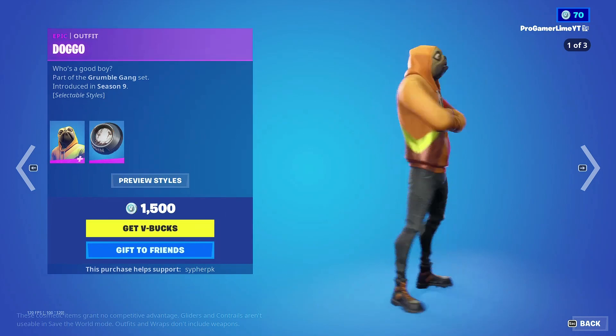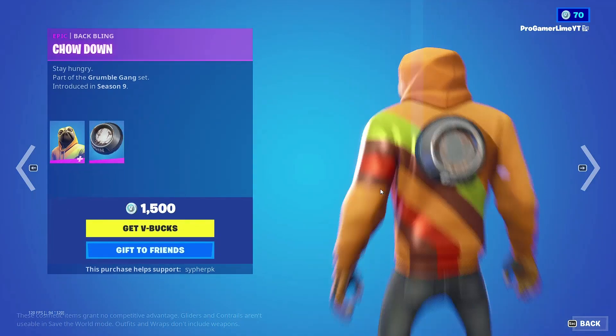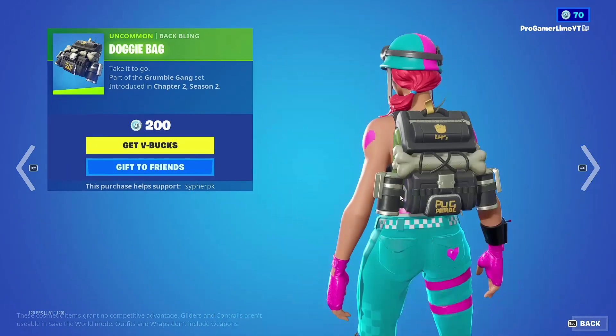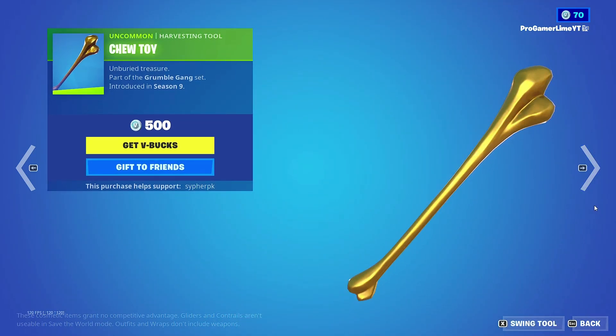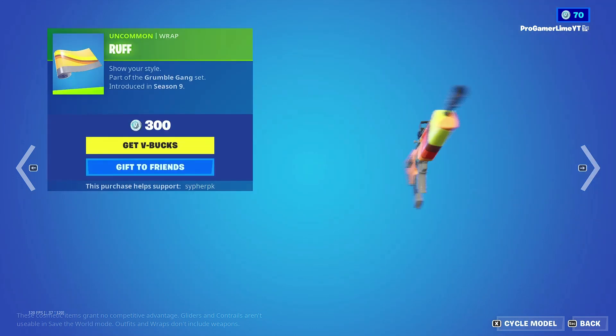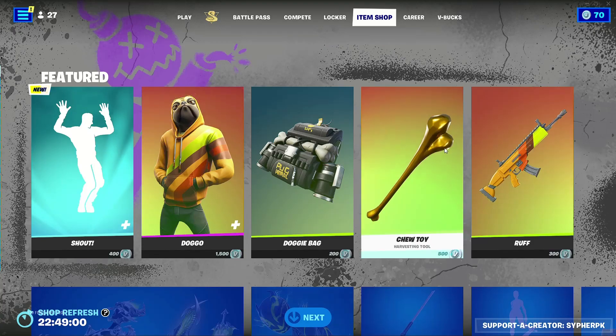We also got the Doggo skin back in the shop as well, with the Vacuuming Chow Down. We also have the Doggy Bag, the Chew Toy Pickaxe, and the Rough Wrap. And of course, there's the Shout emote.